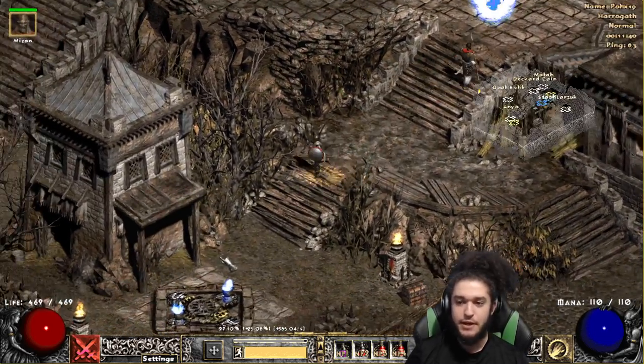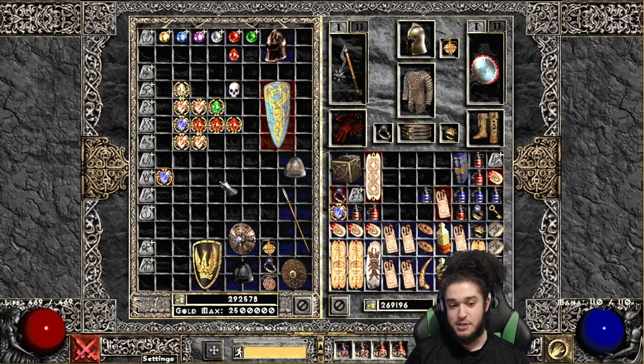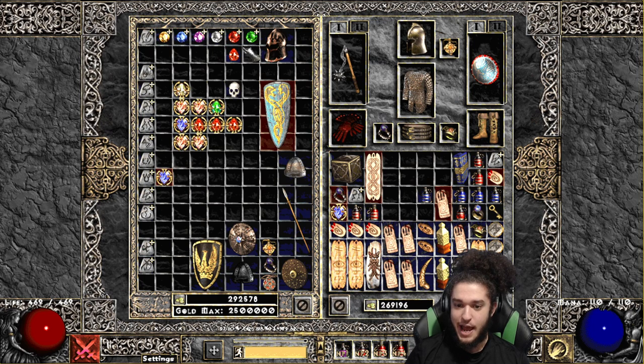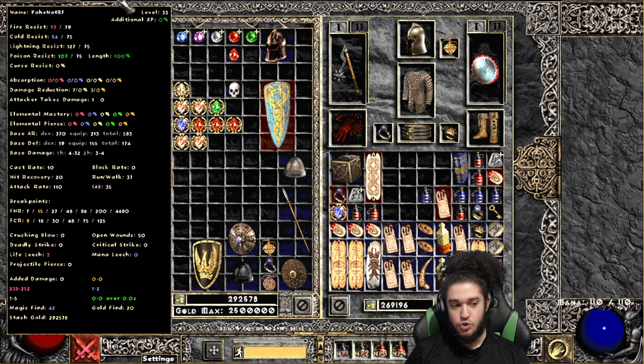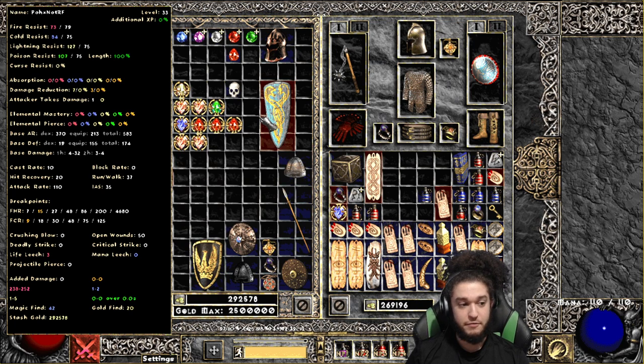I'm going to go over just a couple of additions and then talk about my character. Some of the nice things are like expanded stash, expanded inventory, your runes can stack, your gems can stack — all very nice stuff. For people like me who hate having a bunch of different websites open, you have a D2 stats breakdown right over here. This is basically something you need for understanding a lot of character min-maxing, and a lot of basic stuff like your cast rate breakpoints and your hit rate breakpoints.